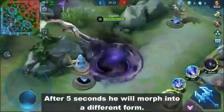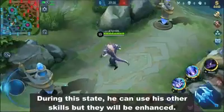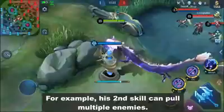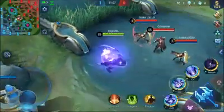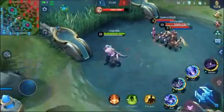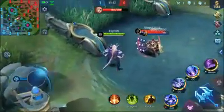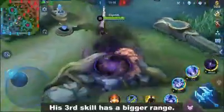After 5 seconds he will morph into a different form. During this state he can use his other skills but they will be enhanced. For example, his second skill can pull multiple enemies, and his third skill has a bigger range.